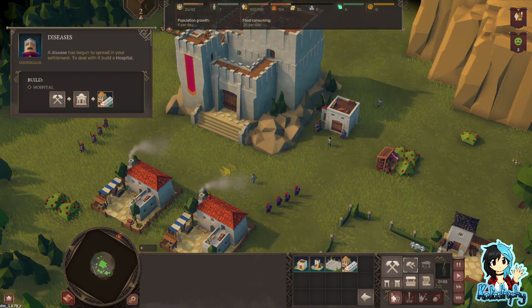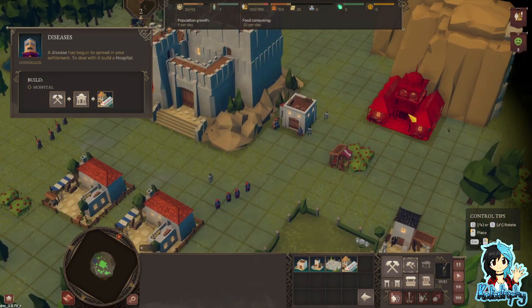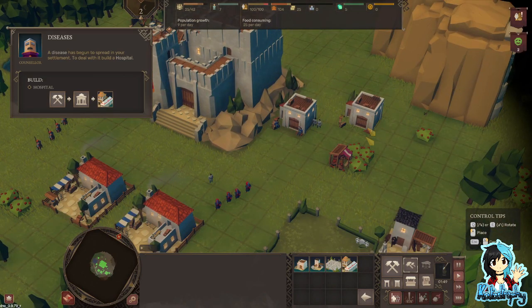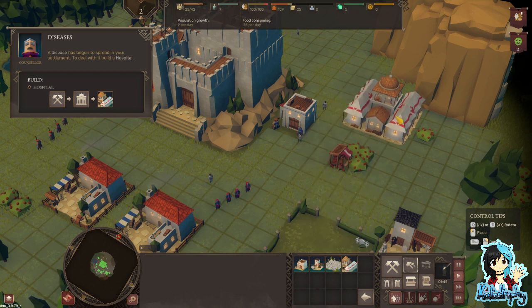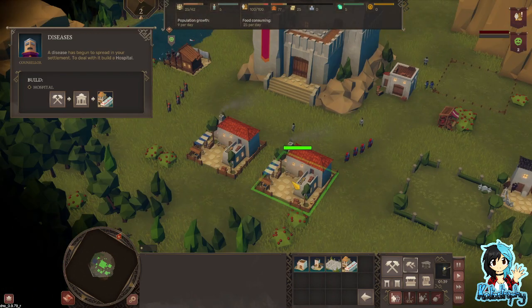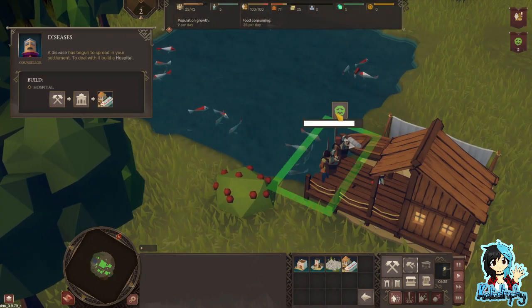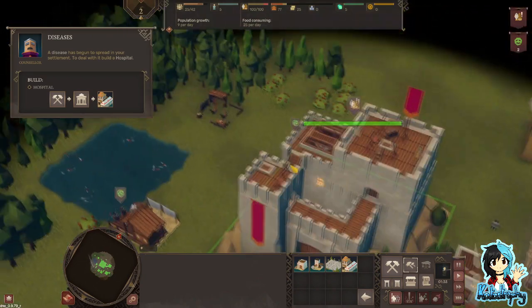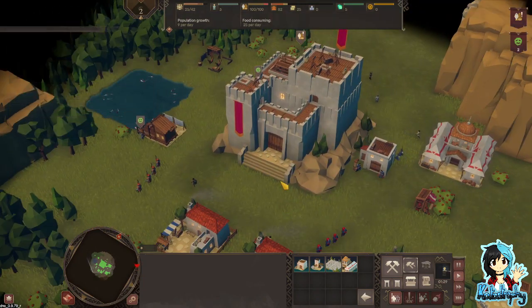A disease is spreading in settlement - build a hospital. Can I rotate? Q and E to rotate? I'm so used to it being R - rotate, makes sense. There's a sick one here and the other one is there. One of my fishermen and one of my loggers.